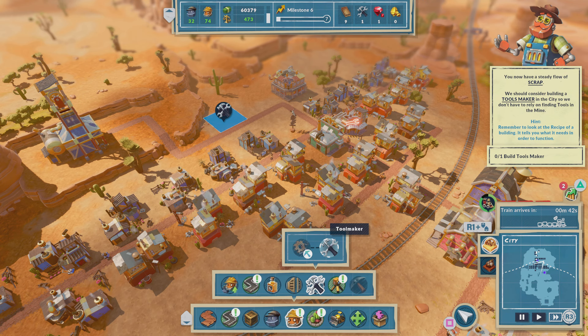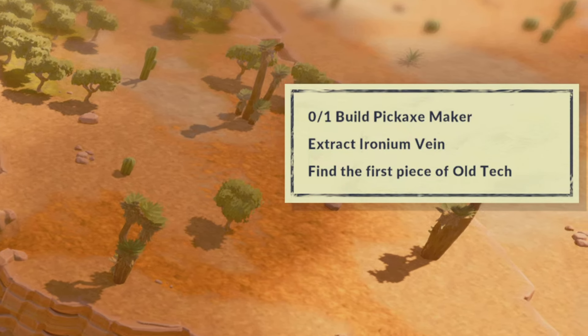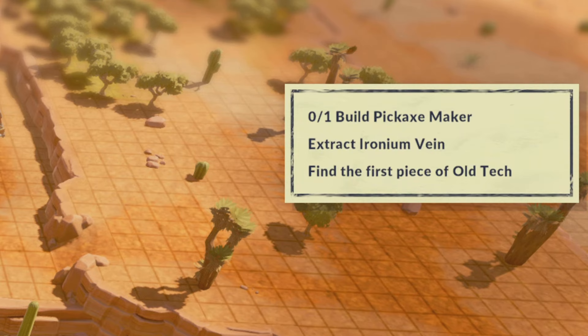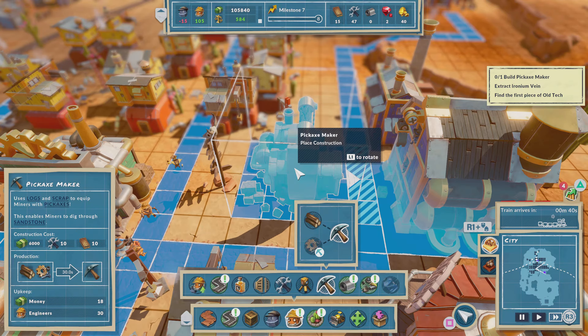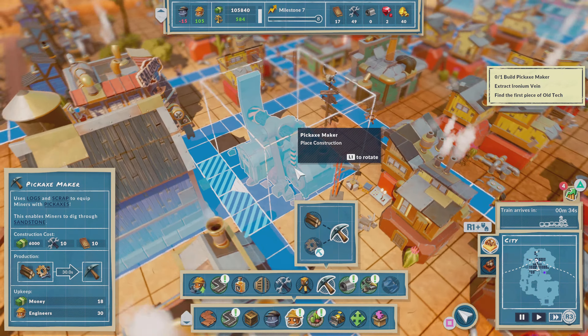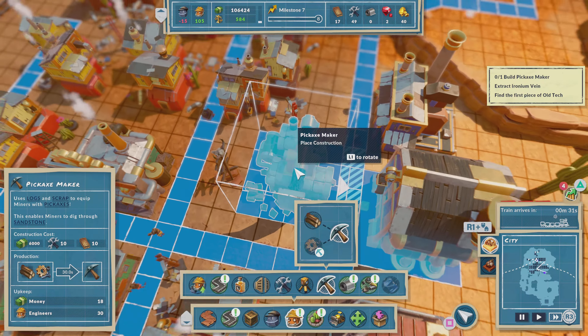The next step is to build a tool maker, so I'm going to build that close to our mine shaft. Then once we have that we can build a pickaxe maker, and we are building toward extracting an ironium vein apparently down there in the mine shaft.